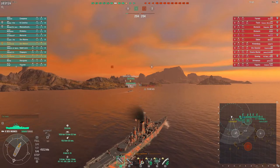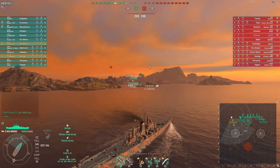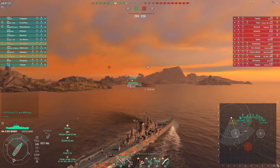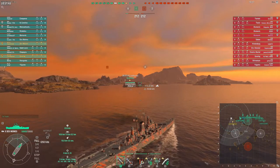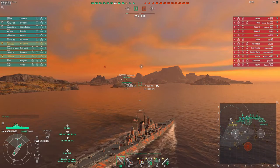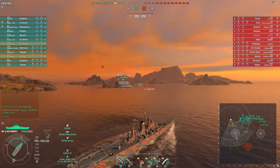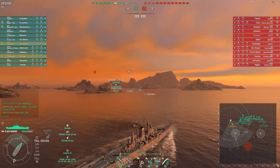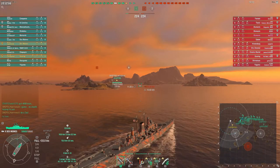As you can see, I'm playing the Des Moines, the tier 10 American cruiser, and I'm divisioned up with one of my clan mates, Mr. Lionhearted. We're about to try and cap A for our team. The enemy team consists of two radar ships and we have three — two on the other flank — and here it's just me and Lion. I'll try and support him as best as I can.